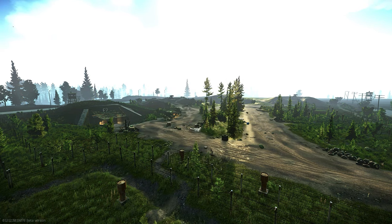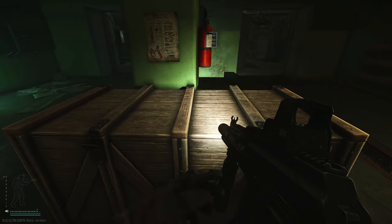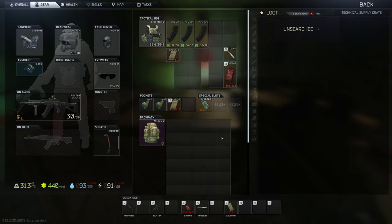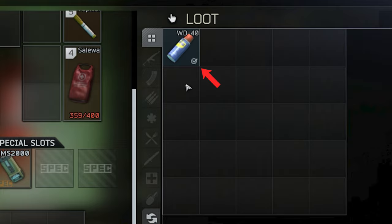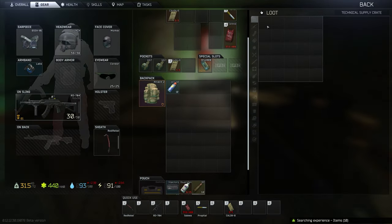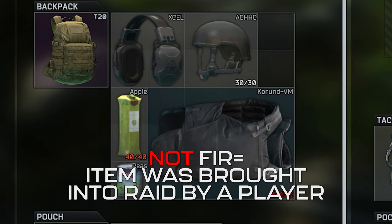There are a few scenarios that can make an item be found in raid or not found in raid. If an item didn't exist prior to the raid you found it in — as in it was not brought in by another player — it's going to be found in raid. An example would be looting any container in a raid; as long as another player didn't dump items in there, what you find inside will be considered found in raid. On the opposite end, this means that if you kill a player and loot their gear, none of what they brought into the raid will be considered found in raid.